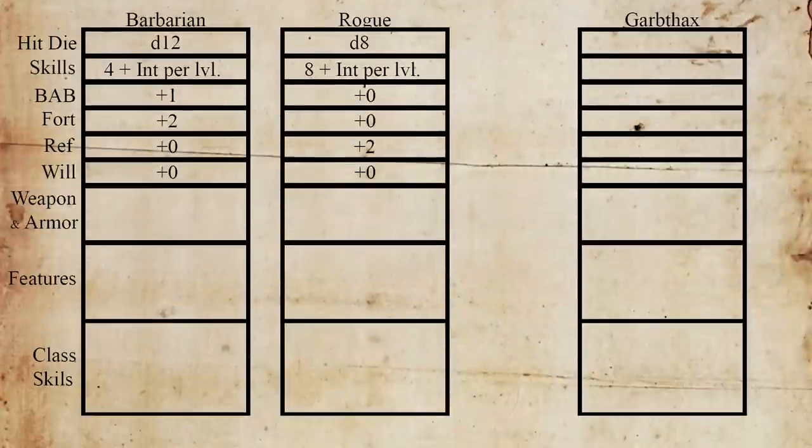Now let's get to it. How exactly does this Gestalt thing work? The process is deceptively simple. Anytime you gain a level, including at level 1, you pick two classes, pick the highest level-up stat increase of each kind from either, and take all of the class features of both. As an example, let's look at Garbthax the Orcish Librarian — he's always furious but always real quiet about it. He'll become a level 1 Barbarian/Rogue. To determine his starting hit die, skills per level, base attack bonus, and bonuses to fortitude, reflex, and will saves, we compare the level 1 stats for both Barbarian and Rogue, then take the higher of the two.